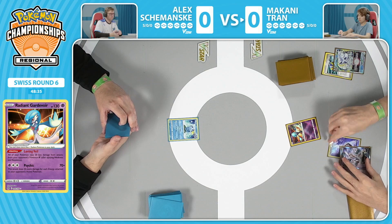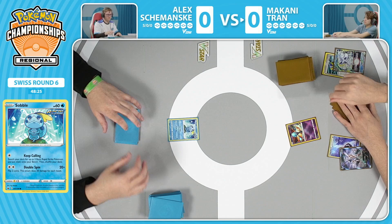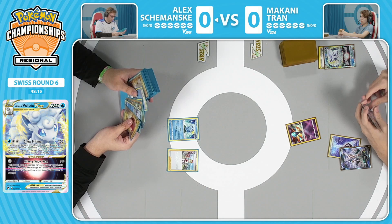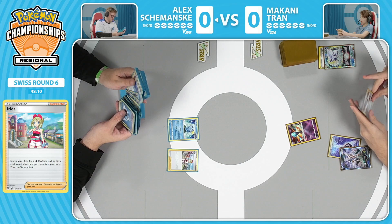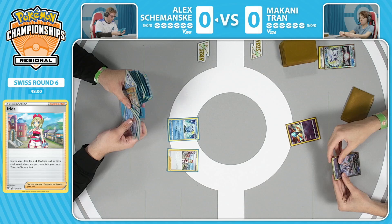We do see the energy - it's going to be the Psychic Energy. I also see the Alolan Vulpix. I'm not quite sure that Pokemon is going to be useful in this matchup necessarily - Alolan Vulpix does protect you from Pokemon with abilities with its No Mirage attack. But Alex Szymanski has a slew of Pokemon to attack with, Crabbominable coming to mind to take big knockouts.